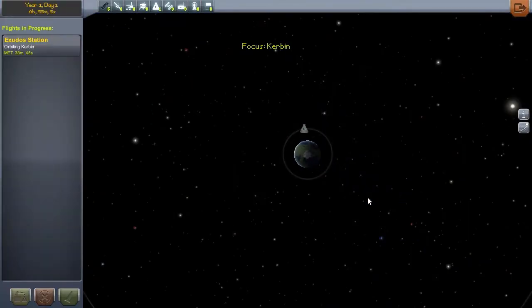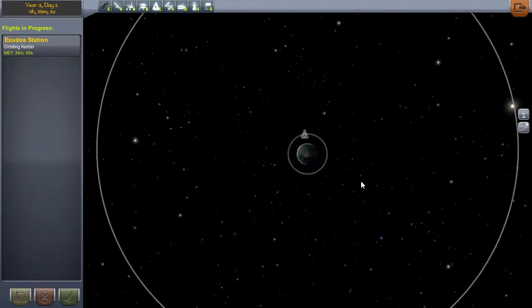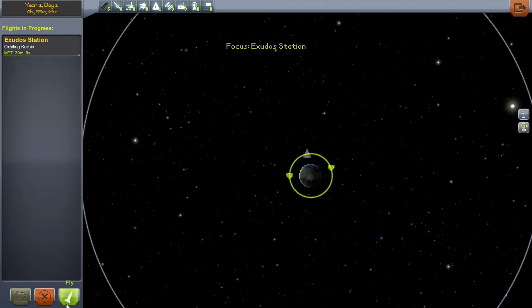I haven't had as much of a chance to build as I was hoping since the last episode. I've basically just gotten up one thing — the last project I started on the previous save file — which is the Exodus Station. It's what I hope will eventually be a refueling platform for future deep space missions, so we're just going to go over to it now.